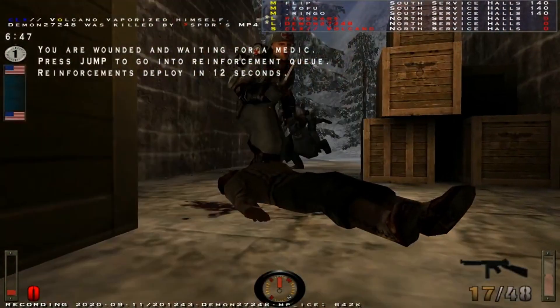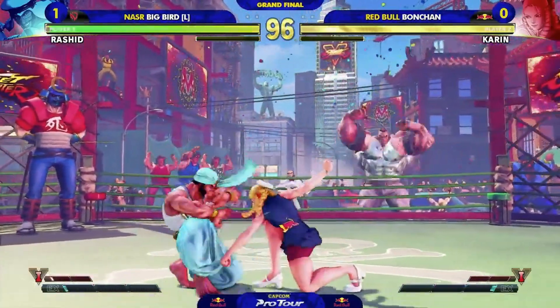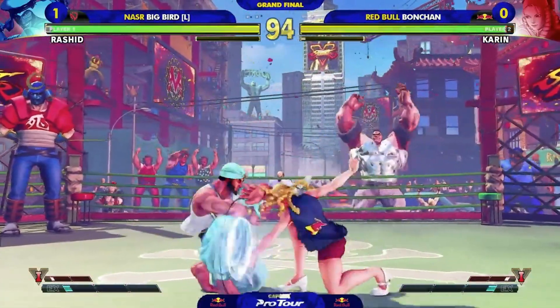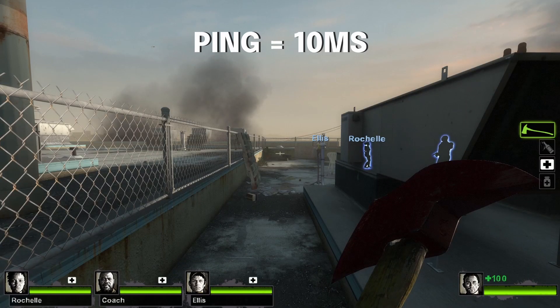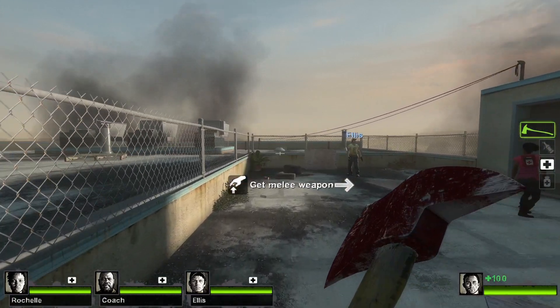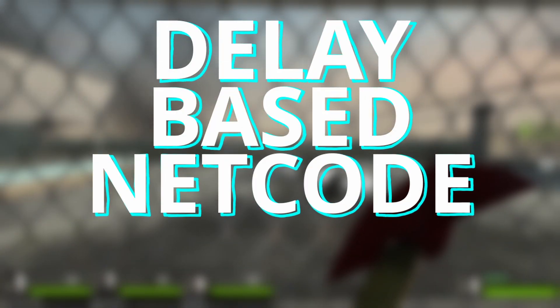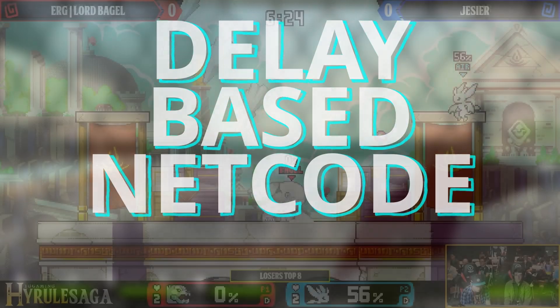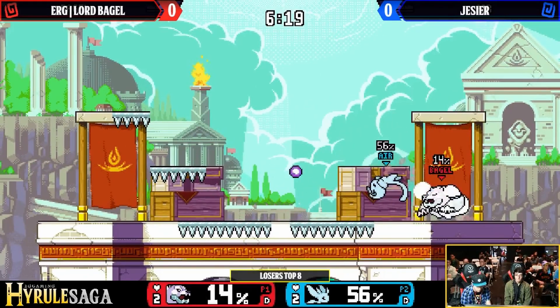There are plenty of other ways to handle online netcode. The most simple way, which some games still use today, is to delay the user's actions so that they align with what the server sees. So if there's 10 milliseconds of ping and you press W, the game will wait 10 milliseconds before moving your character on your screen, just to make sure that what you see lines up perfectly with what the server sees. This is what we call delay-based netcode, but it's not flawless.